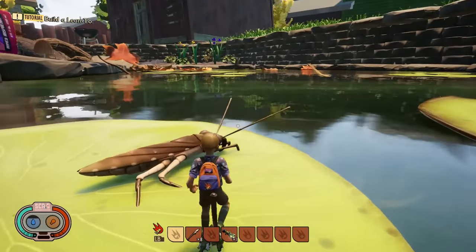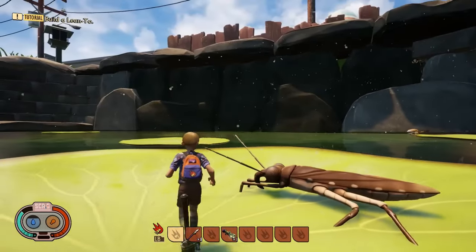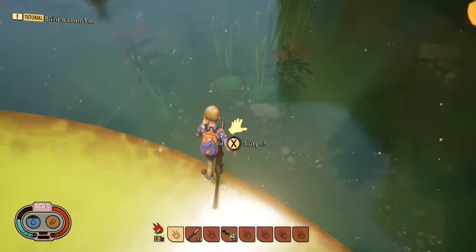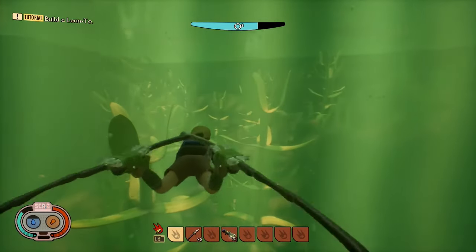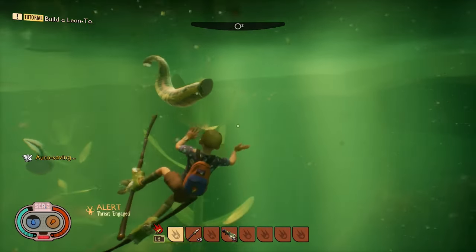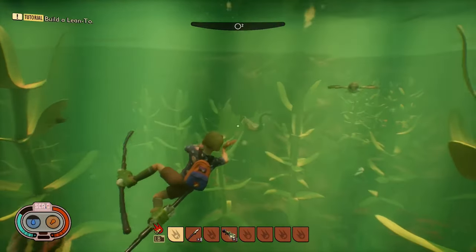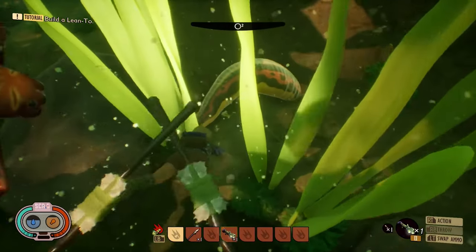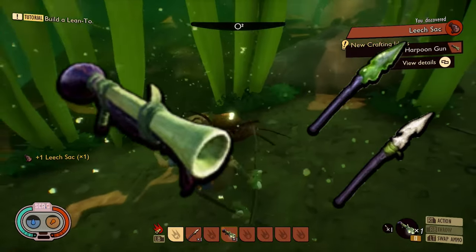Now let's go into the pond creatures that have been cut from the game. There was a water strider, seen in very early development — a harmless creature just like the tadpoles, characteristic for striding across the water without touching it. You could use their parts to make your own striders, but they were cut since they didn't work as intended. One interesting creature that would be a perfect fit for the pond were leeches. These were mainly found in the pond depths and were very aggressive. Killing leeches would give the player a leech sack, used to craft the harpoon weapon, but they were also cut because they weren't working as intended.